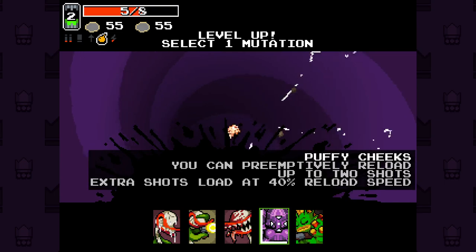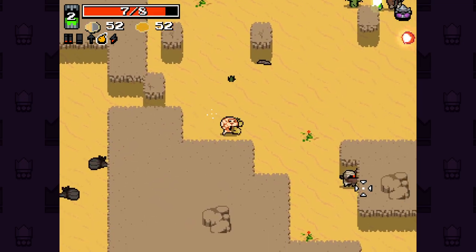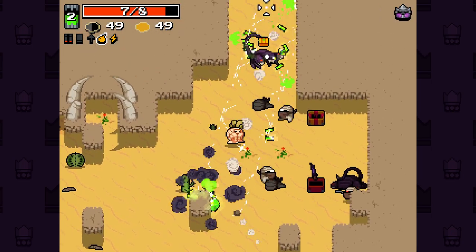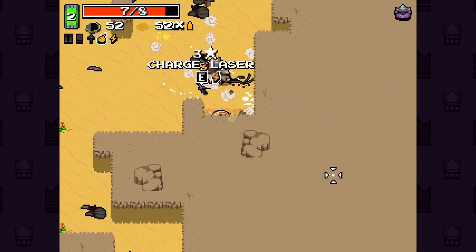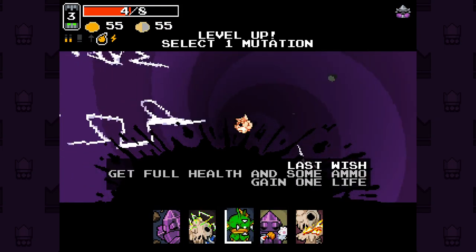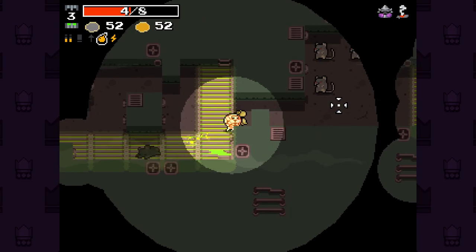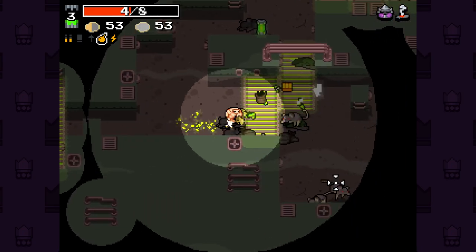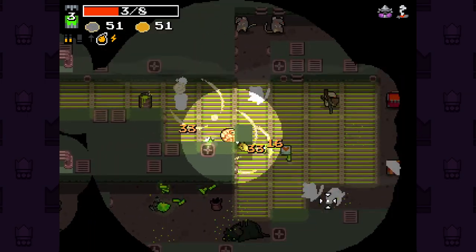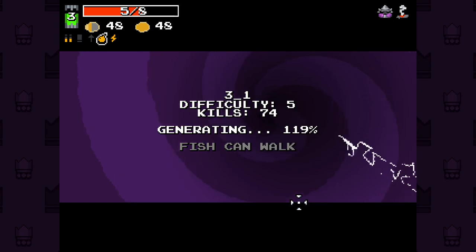We got Puffy Cheeks again. I think Puffy Cheeks work pretty well — it allows us to fire a little bit faster and I like the ability to do that. Oh my god, I love it when you ram through a group of enemies like that. Oh wait, it's another Big Bandit. I'm confused. Boiling Veins could be really useful here. Oh my god, the damage output here is nutty.